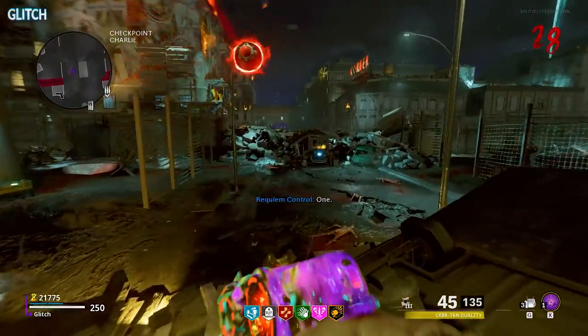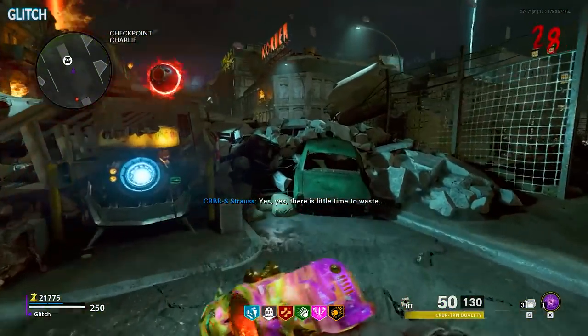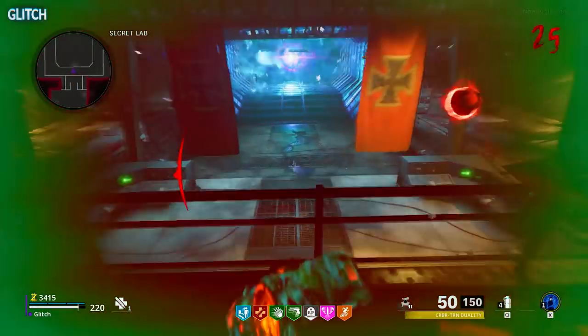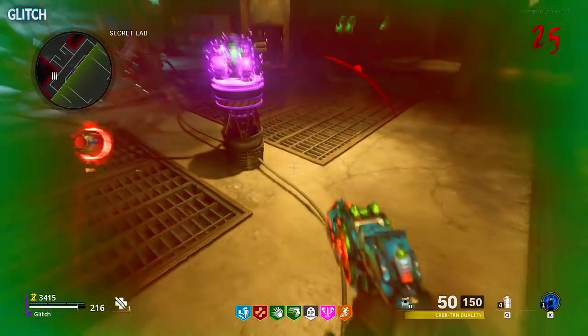I would recommend using the workbench in the same tent as before since it's closest to the destroyed penthouse zipline, which is the only one this will work on. Anyway, once you deliver that final cleansed rock, the boss fight will begin.